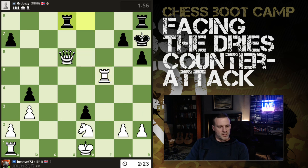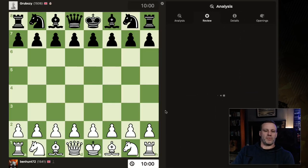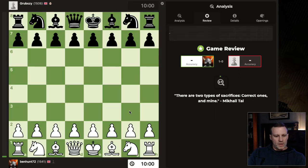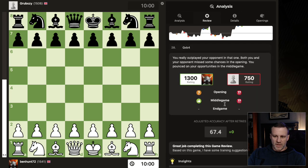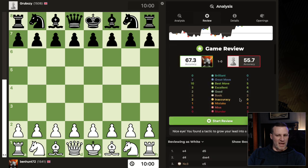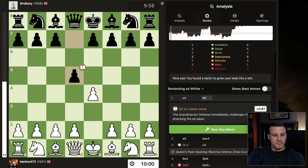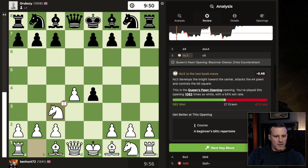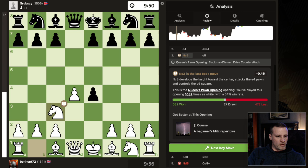Quick look at the review — what should I have done if I ever see that variation again? The engine is jumping around all over the place. Only 67% accuracy for me, 1300 against 750 — my opponent blundered everything. So yes, 1500s blunder too, guys. This position is all book, but here black has almost half a point — a pawn edge.